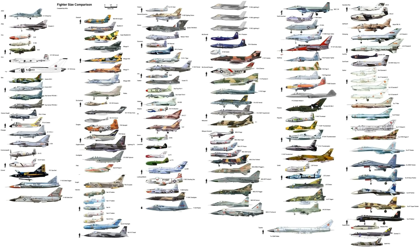The F-84 Thunderjet was guns and bombs — it had rockets and bombs including one Mark 7 nuclear bomb, because of course it did. It carried six .50 caliber M3 Browning machine guns, carrying on the same doctrine as the Sabre. Top speed was around 622 miles per hour — about 550 knots — so roughly Mach 0.8. It made its mark in the Korean War.